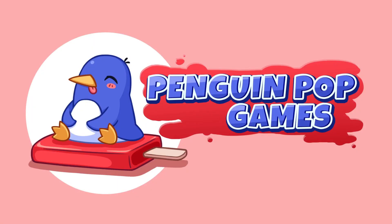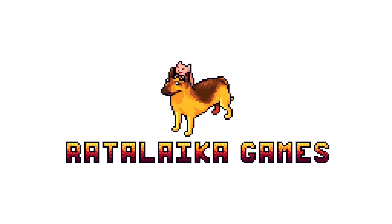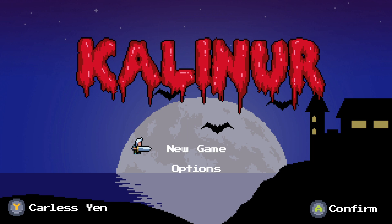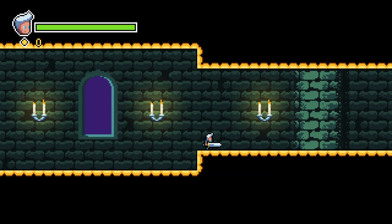Hey there gamer guys and gals, today we got one from Penguin Pop Games — love their logo — and Reneleca Games. It was developed by Pixel Versus Pixel, and you can currently grab this right now for $5.99 on all platforms. It's called Calendula — I believe I'm saying that correctly — and he's the evil wizard that you're trying to find.